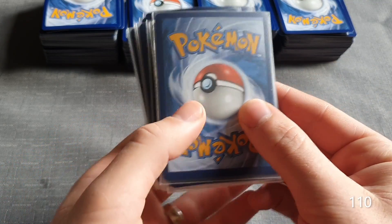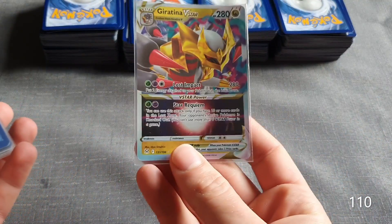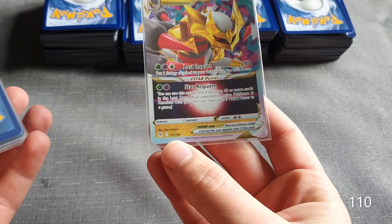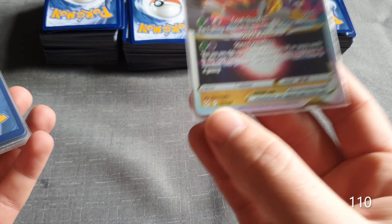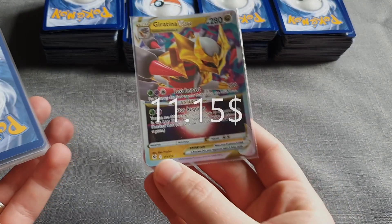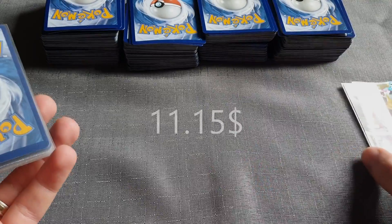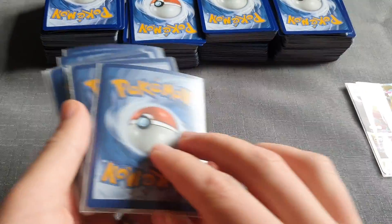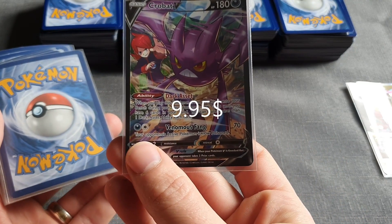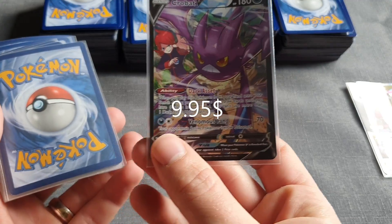So the first raw card is the Giratina V-Star — specifically Giratina V-Star number 131. It is worth a total of $11.15. Next we have the Crobat, which is worth a total of $9.95.